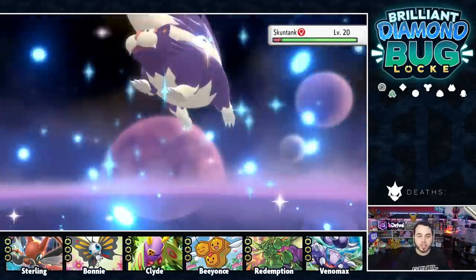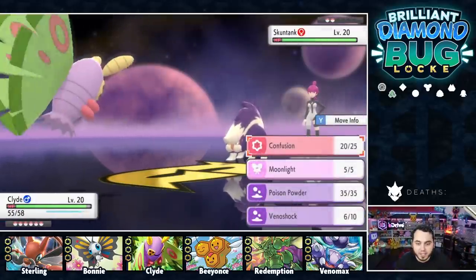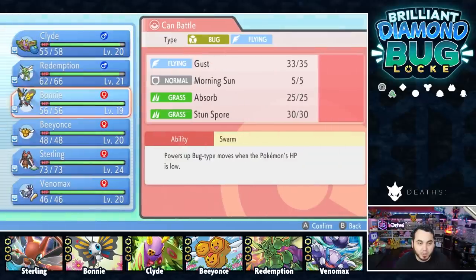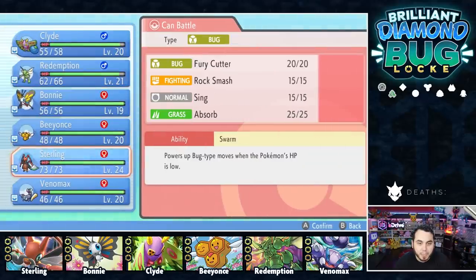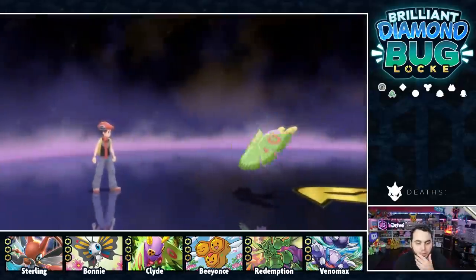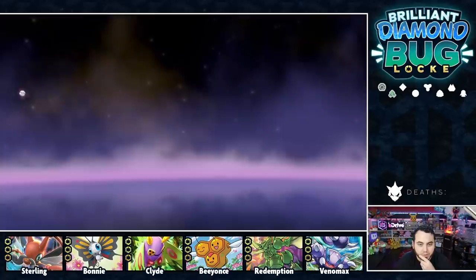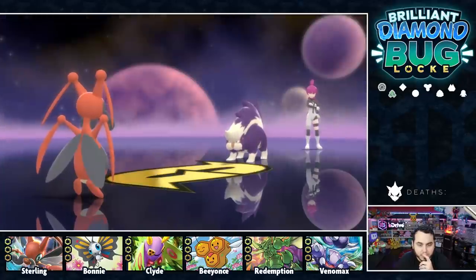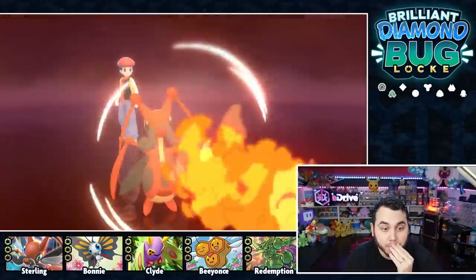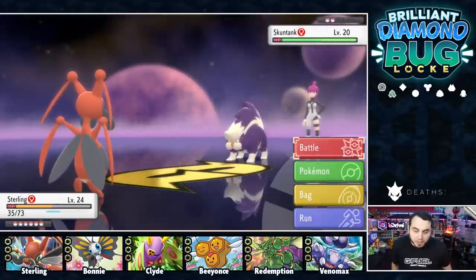They've gotten smarter and go into the Dark-type Skuntank. That's actually a thing. I don't really have a good way to hit this thing with what I have on the field right now. Might be the play to go Sterling or Venonat — but Sterling's probably the play here and the strongest I can send out. This thing is scary though — he could have a Fire move. And he has Flamethrower. This is bad. This is very bad. I think I lose a Pokemon to this.